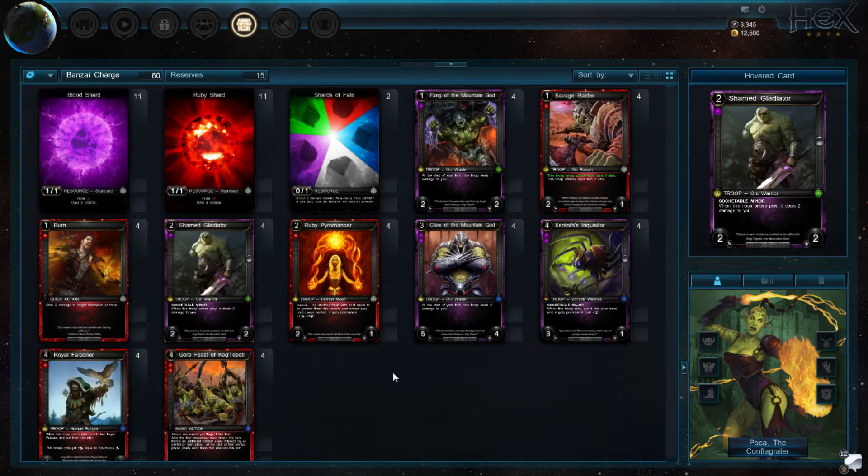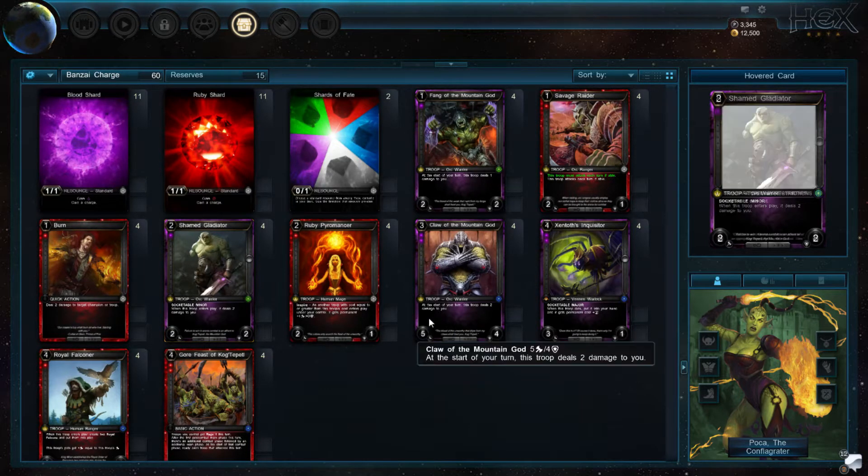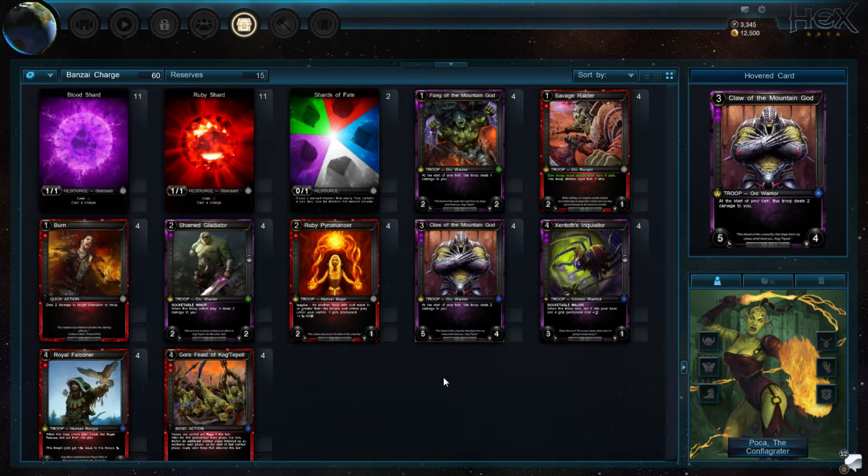The Shame Gladiator is just 2 damage to the face with Haste — you take 2 damage but usually our life total is not too much of an issue if we're playing against slower decks. As a 3-drop, another troop that deals damage to ourselves: Call of the Mountain God, which is a 5/4 for 3. Although the drawback can be really bad against some decks, you just bash with it every turn and don't care what happens to it. The worst that can happen is it gets reversed, but it usually won't matter much if you take a couple more damage against a control deck, because if you don't win by like turn 7 there's no way for you to win.